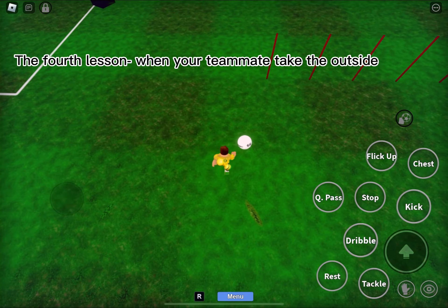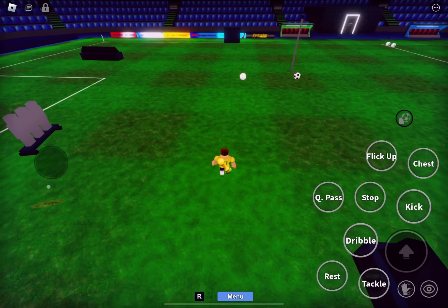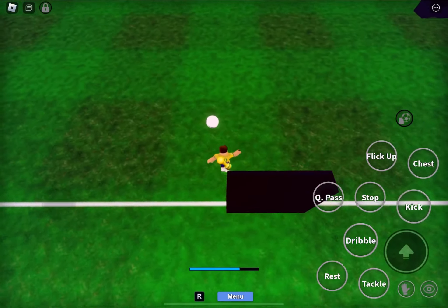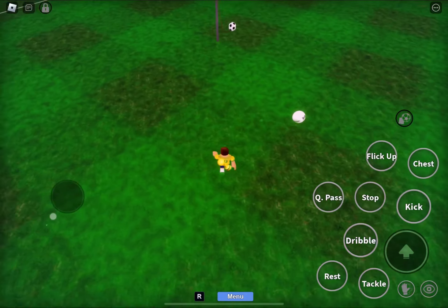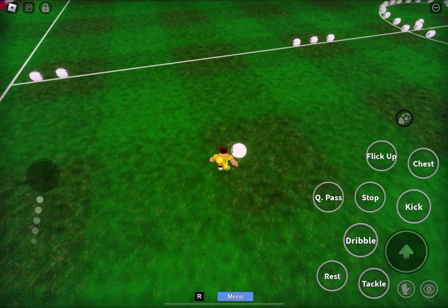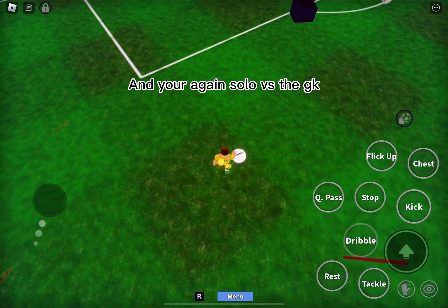The fourth lesson: when your teammate takes the outside, do this like that so the player can't get the ball. And you're again solo versus the GAK.